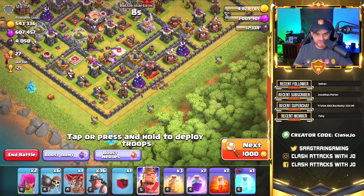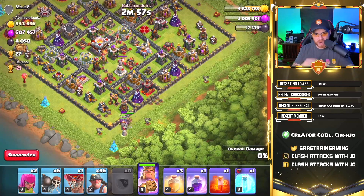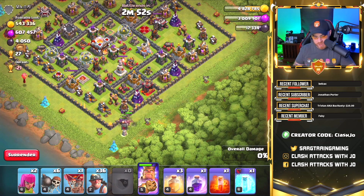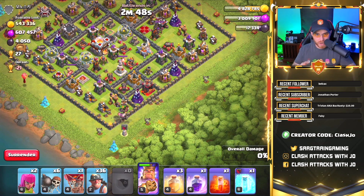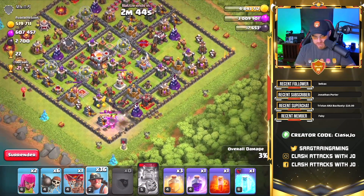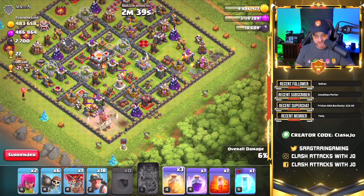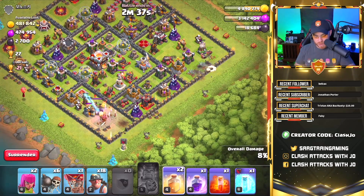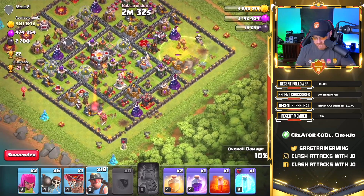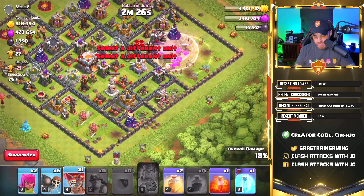We're using our barb king and a pekka from the clan castle on the flank to clear buildings and keep miners on course to sweep the entire base. Since we're not queen walking, we swapped out the healers for more miners to gain more loot without the queen walk portion. We're dropping a heal spell to deal with the bomb tower.